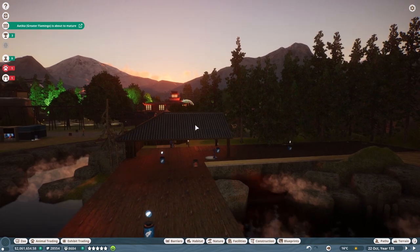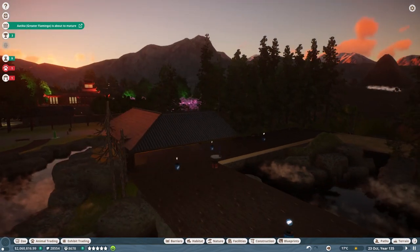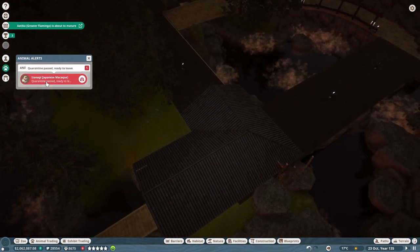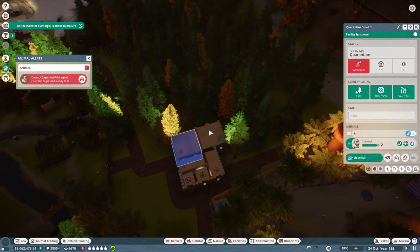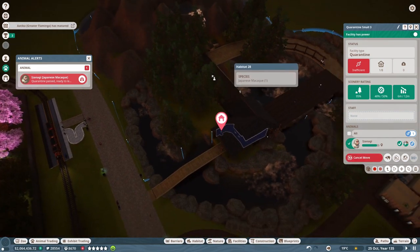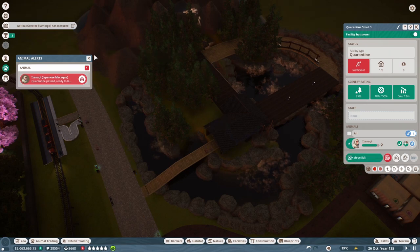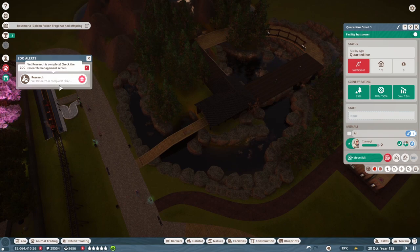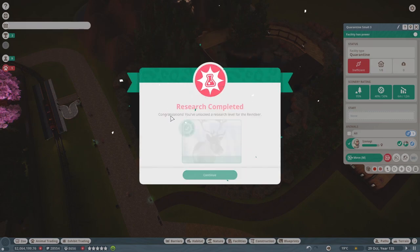Look at how — oh man, I really like how this looks. What is up with our monkey? Quarantine passed. I don't know why you had to be brought down to this quarantine — we already had you at a different quarantine. But hey, that's not my business. As long as you got the job done. Wait, it is my business — it's my zoo. What are we looking at here? Vet research, I assume. A little bit of monkey business being accomplished over here.